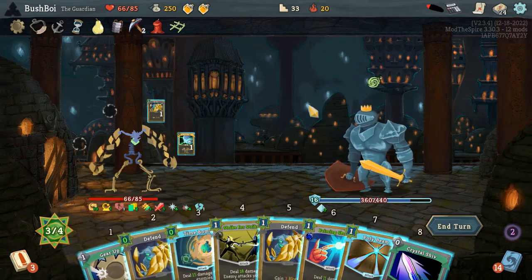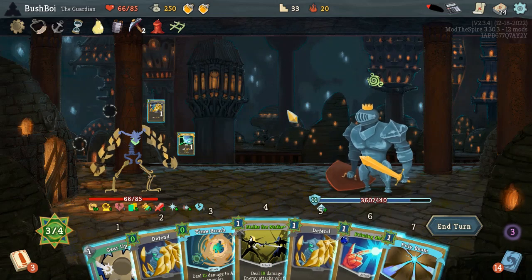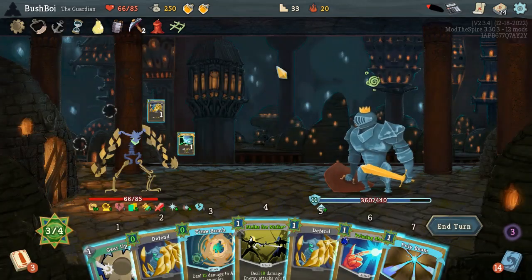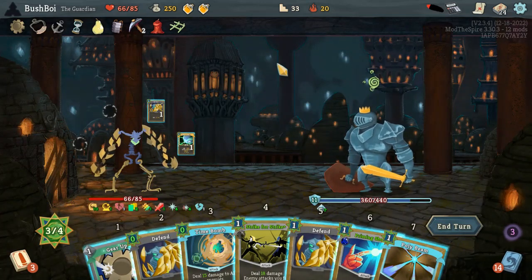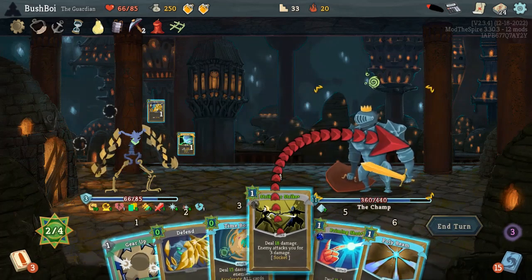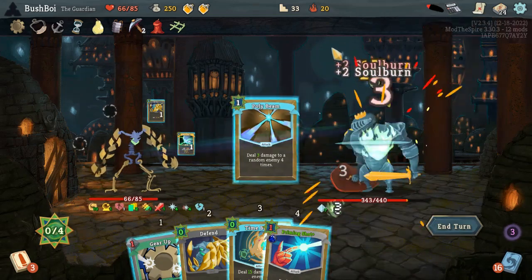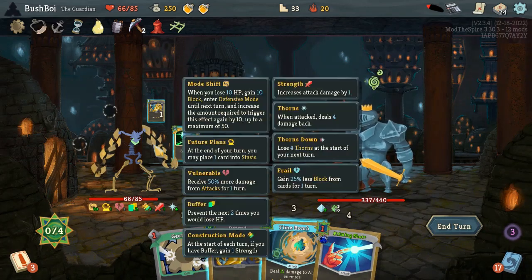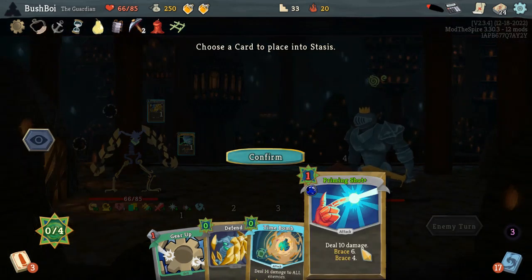We only have one Strength right now. The Thorns is still relevant here because of the Strike for Strike, so I'm going to do that. But I want to play a Defend first. But this also puts us into Defensive — oh, I forgot. I don't want to enter Defensive right now. I have other Brace cards for that next turn, plus the Shield Spikes. We won't be Frail either, so yeah. I guess that means we block with the not-free Defend.